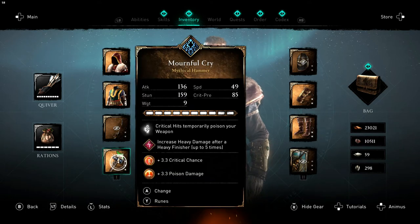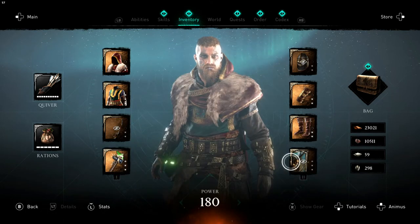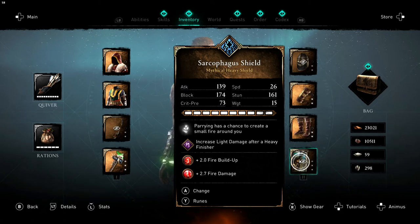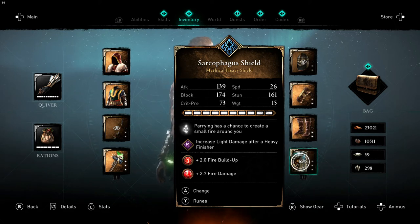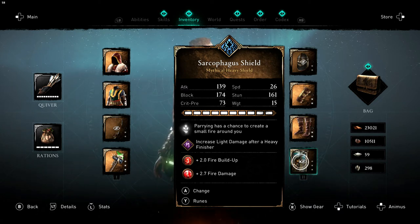Now if you combine these two, for me right now this is the best combo. Because when you parry, the fire damage — and maybe most of you already know this — even with 56 fire, which means I'm more than 10 points behind in poison buildup and damage, I'm still doing more damage when I parry and the circle of fire procs. People are dying really quickly — maybe when the fire dies out they'll have just a little tiny bit of health left.